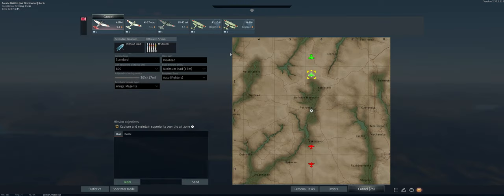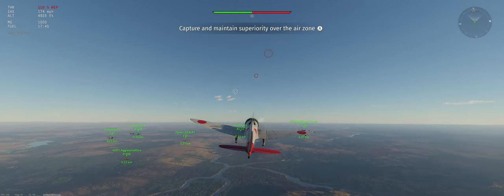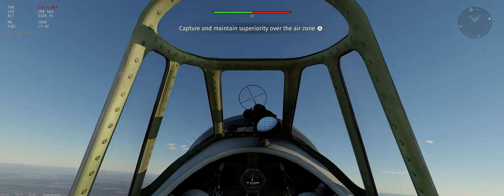Alright, so the map is an air dom. We've got our stealth ammo, 800 meter targeting distance, and minimum fuel load. Go ahead and climb slightly off center at 30 degrees.